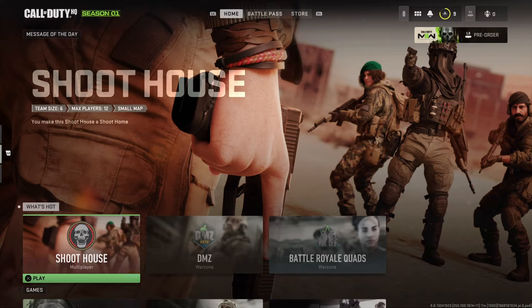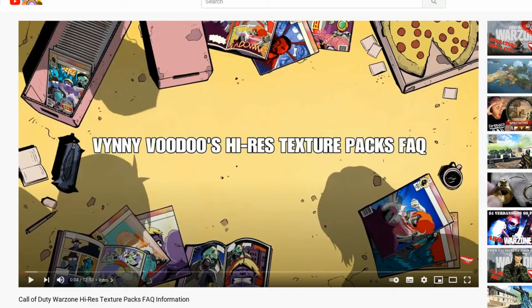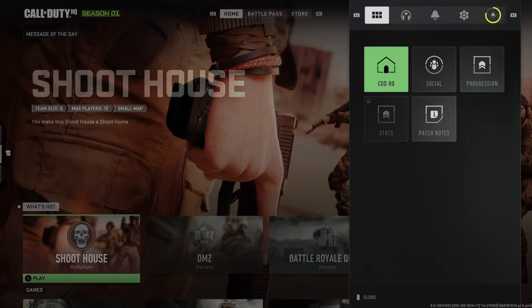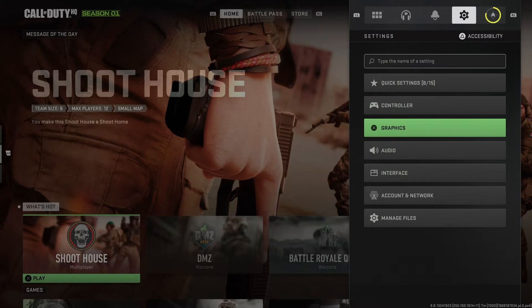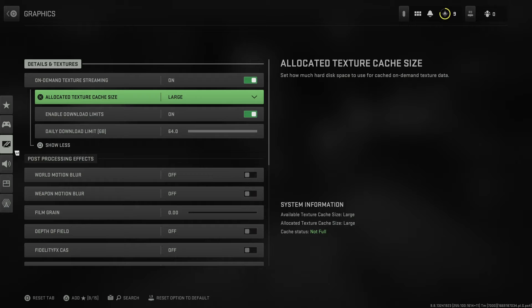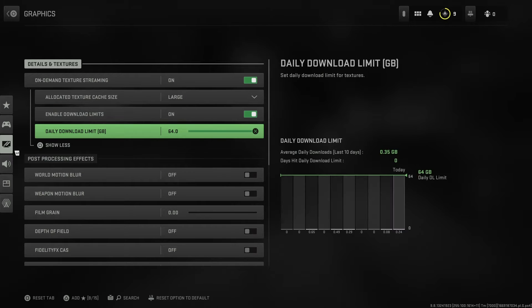Speaking of graphics, that's why you're here — you're probably wondering why I'm recommending you turn off On-Demand High Resolution Texture Streaming. You may be wondering what that setting does, and I've made an FAQ for it — granted that was for Warzone 1, but every bit of information is pertinent for Warzone 2. You find this under Settings: go to the cog, go down to Graphics, and it's the first setting there. There's also a bunch of extra settings and an important one is the graph down here, which shows you how much data has been pulled in by this setting.